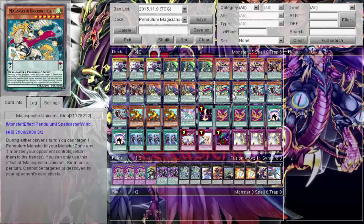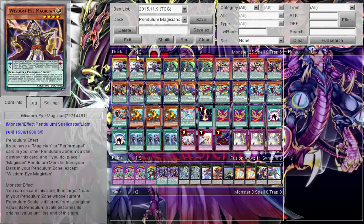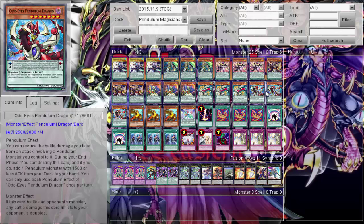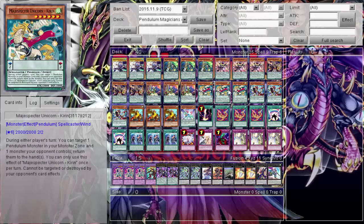Unicorn obviously — as you're running this, this should also be part of the engine. Not only is it another scale two so if you need to fill your pendulum scale there are no restrictions, but you will love to pendulum summon it. It's like a Pleiades that can't be targeted or destroyed by card effects. It's so good and it's only 2000 ATK but still an awesome Unicorn that puts in work. Plenty of those. Odd Eyes — like I said, if I would ever get back into competitive Yu-Gi-Oh it all comes down to the ban list.